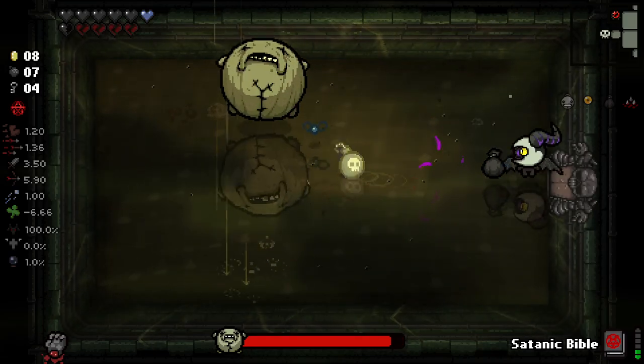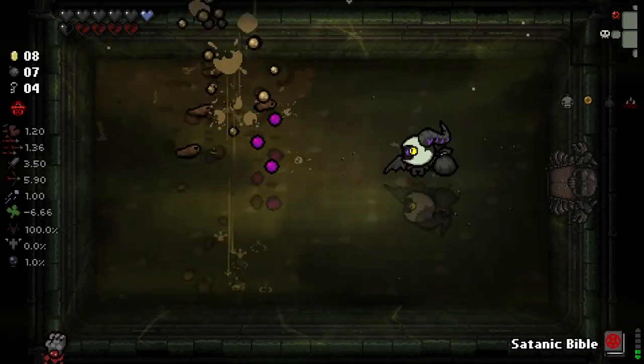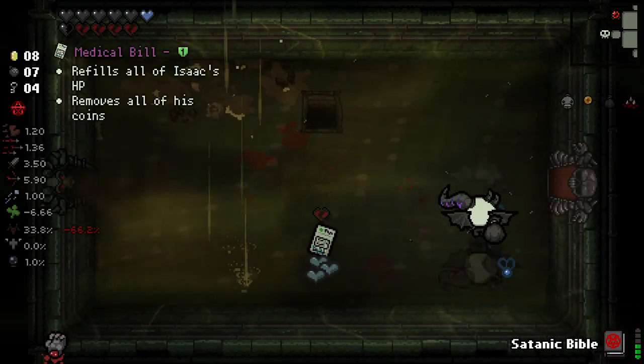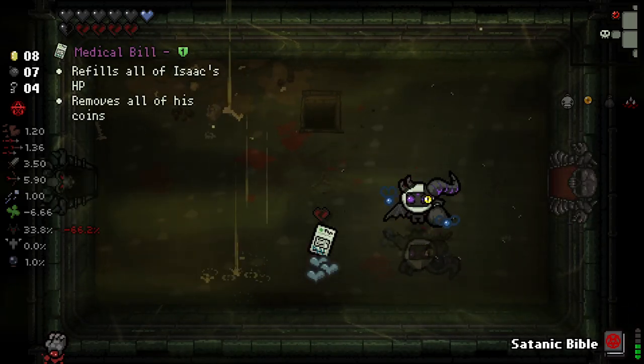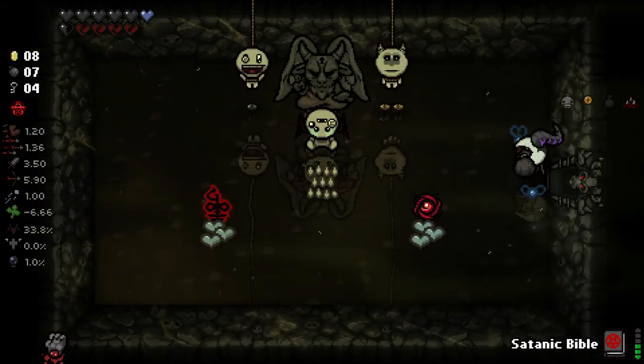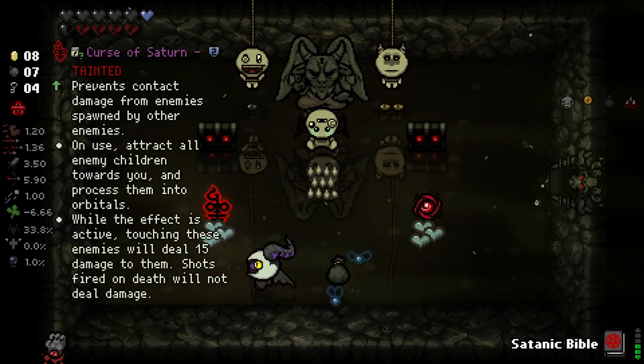Let's fight our boss here, and I'm definitely going to use this. It just insta-killed him - I kind of wasn't expecting that actually. We get the Medical Bill which refills all hearts - I don't think we want that, I don't think that's worth anything to us really.